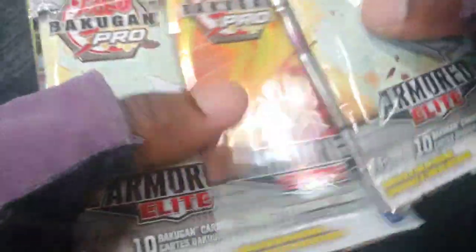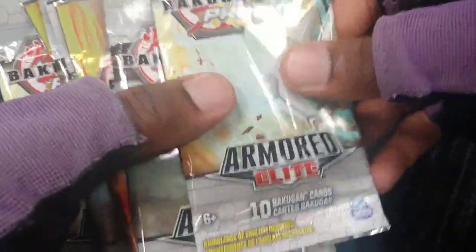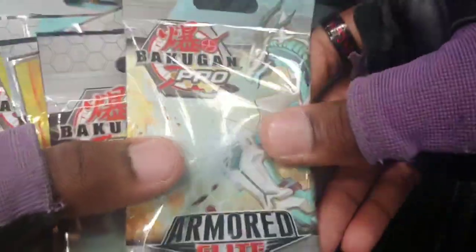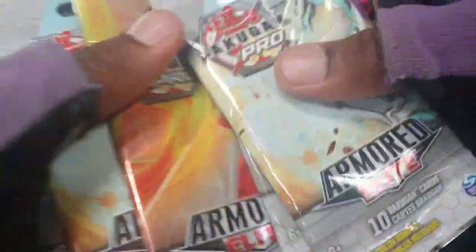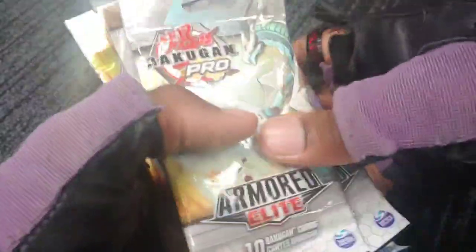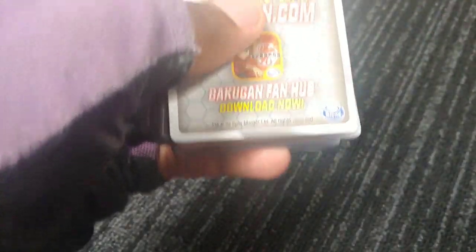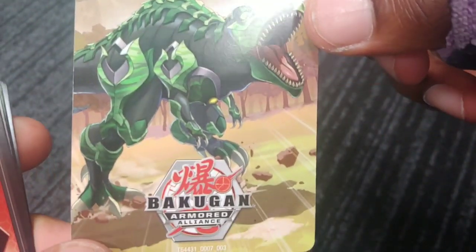We got Drago right there looking so sick — the artwork looks so amazing. They don't have the cardboard anymore, so it's literally just the plastic, which is a nice thing — less garbage. Going to put these to the side to start opening packs. Learn to play at bakugan.com, and yo, it's trucks on the back — that's sick.